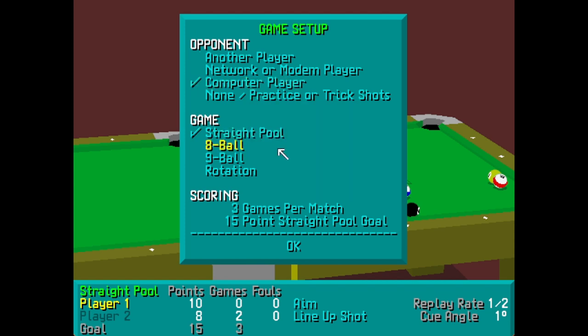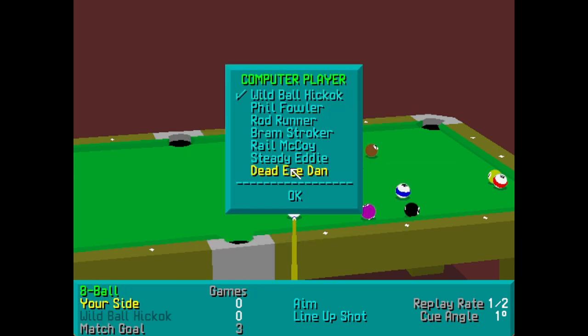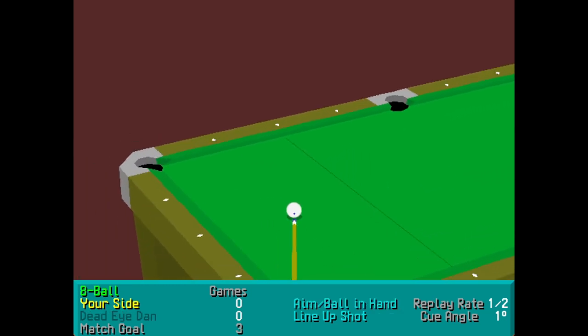Stop the current game — let's go eight ball. Now this is kind of what you'd play in a pool hall. You can choose which player you pick — they're supposed to be kind of simpler versions through to complicated. But it doesn't matter who you pick; they're still terribly shocking.